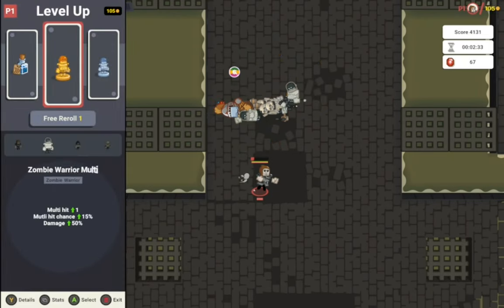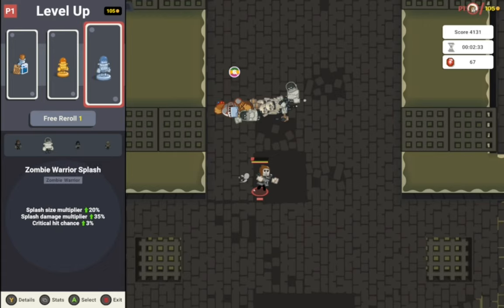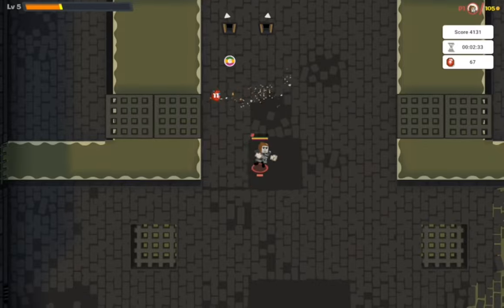Dash goes up by one. Zombie Warrior Multi — Multi Hit goes up by one, Multi Hit Chance goes up by 15%, Damage goes up by 50%. Zombie Warrior Splash: Splash Size Multiplier goes up by 20%, Splash Damage Multiplier goes up by 30%, Critical Hit Chance goes up by 3%. I think I'm just gonna yoink that one — please and thank you, game.